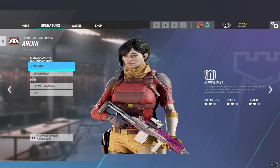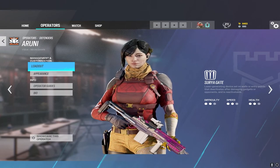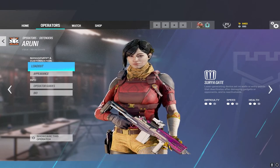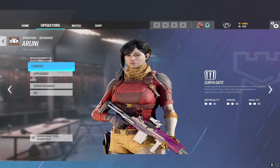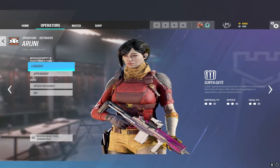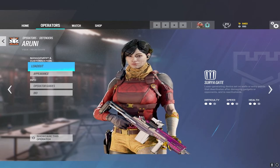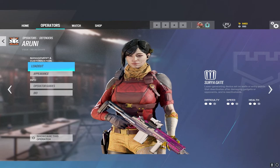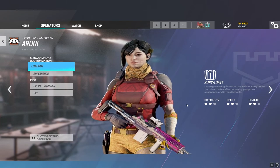My tip with Aruni is make sure every Surya Gate you place is within arm's reach of another player or yourself, so you can reactivate them. If they can only burn one piece of utility, Wamai could do the same job better. Use these in a reactivatable way, close to site, so they're being burned in the late round when attackers tend to have less utility — they apply much more pressure when reactivatable late round.